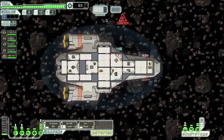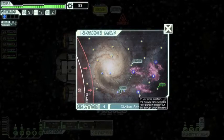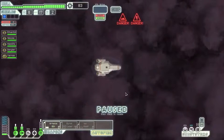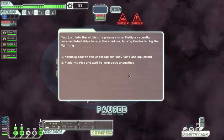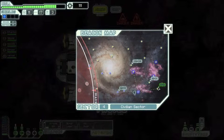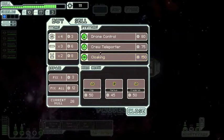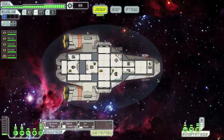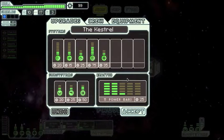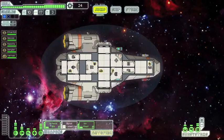We just need to wait for the FTL drive to recharge. We'll try to get to the exit. That went badly — let's go to the store and repair. Fix all, oxygen back up, let's put everything back on. We probably want to add one more power bar, perhaps to shields. So we've got an extra layer of shielding.